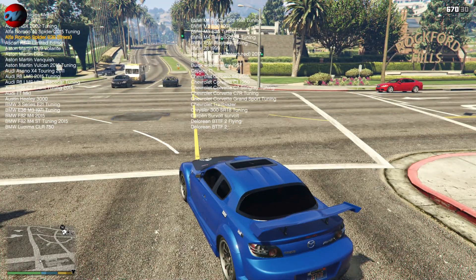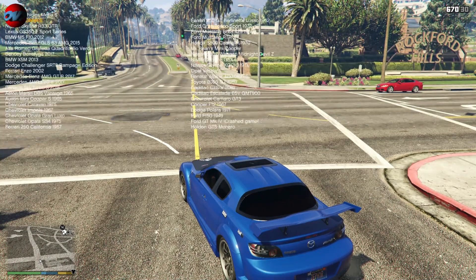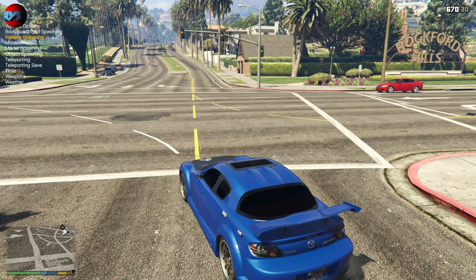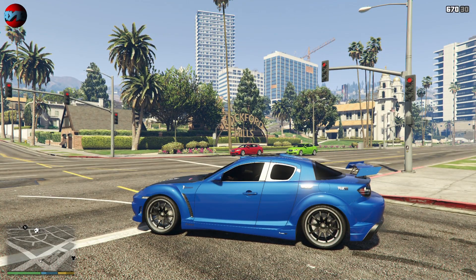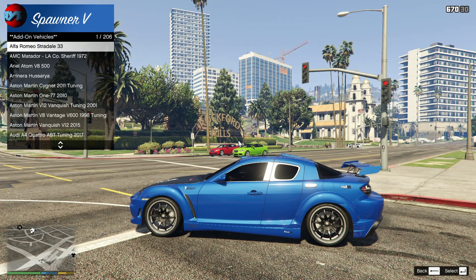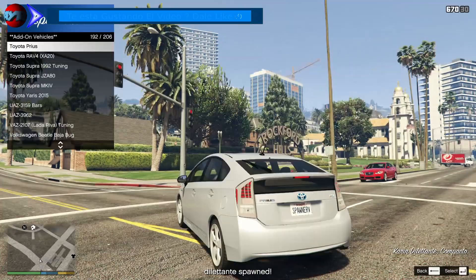Fijaros, por página tenemos 40 vehículos. Página 1, 2, 3, 4, 5, 6, 7. Está totalmente lleno a reventar, y como ya no podía seguir poniendo más vehículos ahí para spawnearlos, lo que ha hecho ha sido continuar con otro menú. Este lo abrimos con el F7, y fijaros, aquí tenemos otros 206 vehículos para spawnear.